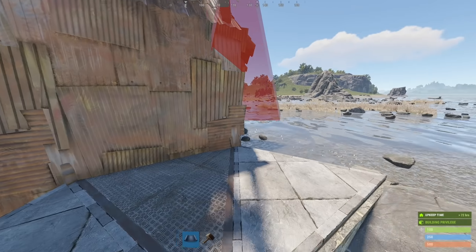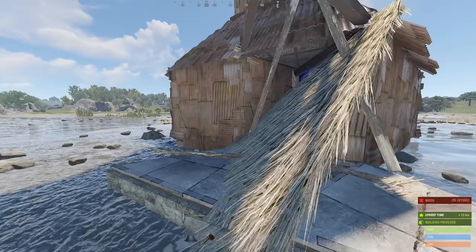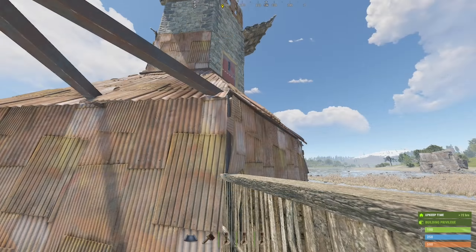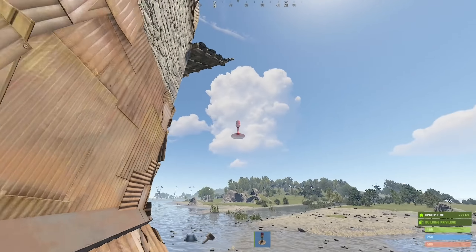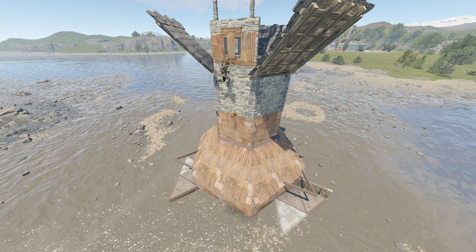It might be that your bunker won't open this way, but rather this way. This is actually better, but harder to accomplish. Either way is fine. For the last touch, get three siren lights and place them in these positions — this will allow you to safely exit the base in any direction, because door campers.